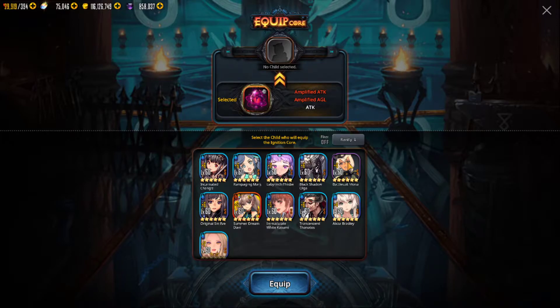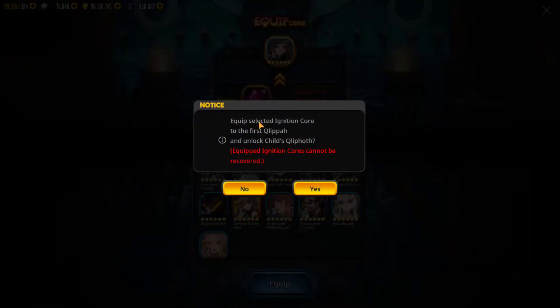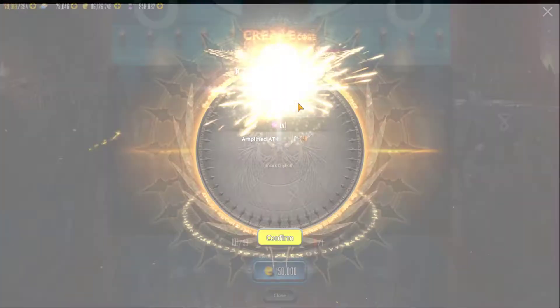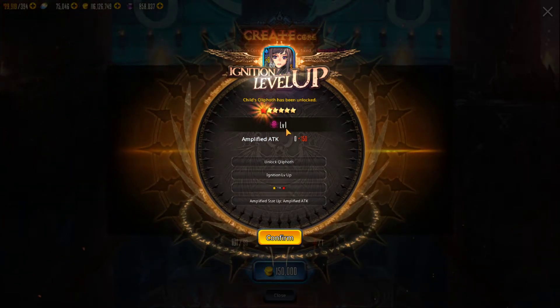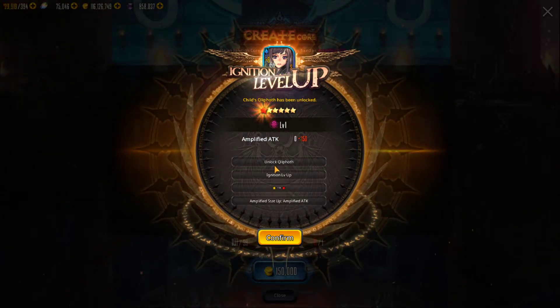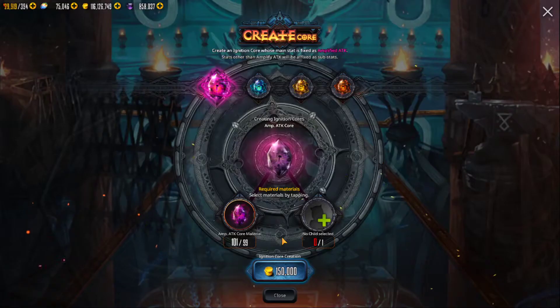Looking at the characters that are eligible, I would definitely want to put this on Original Sin Eve because she is one of my highest attack characters. So this will be amplified attack and amplified agility - equip it. Equipping this will unlock the child's skill set. As you can see, she's now level one amplified. Unlock ignition, level up, amplified stat attack up - and you confirm it.